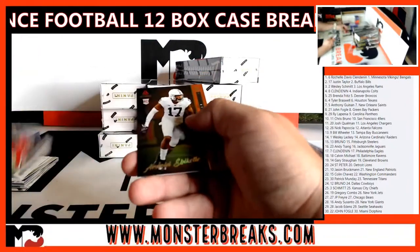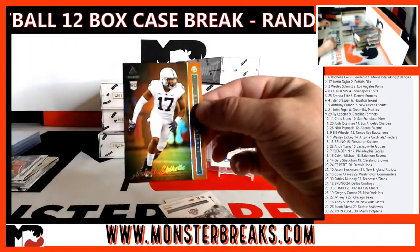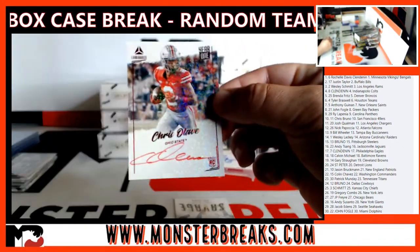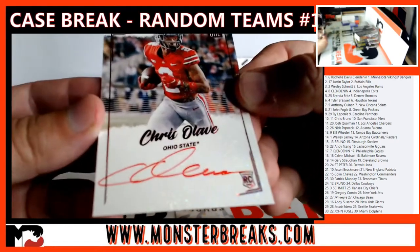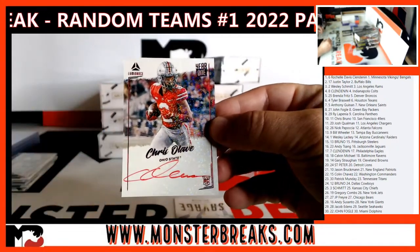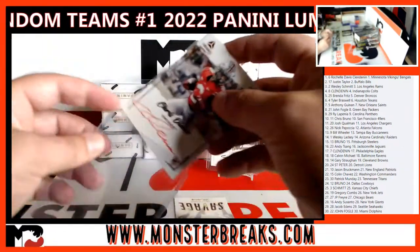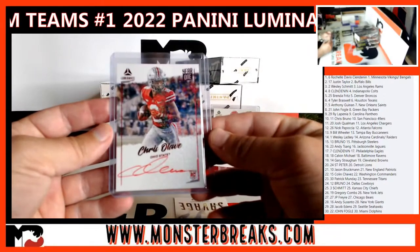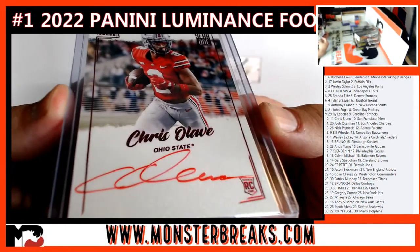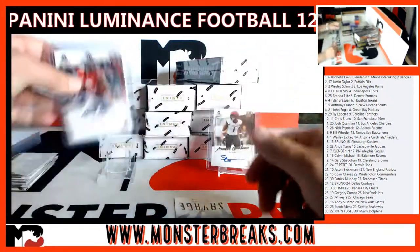Malik Willis rookie, and then we have an orange Arnold Epic, 23 of 50 on the orange. Oh, this is going to be nice - red ink Olave! That's a big hit, Saints with the Olave Year One. Red ink with a little white sparkle action to it - this is one of those 'yay Panini' moments, they did a good job on this. Anthony Guinon with the Olave red - nice hit Guinon, if you don't deserve it who does?